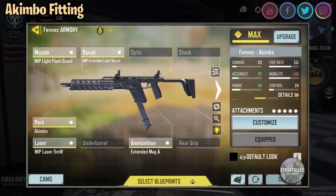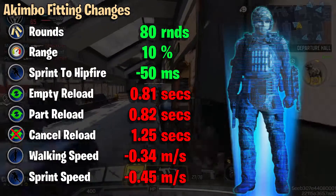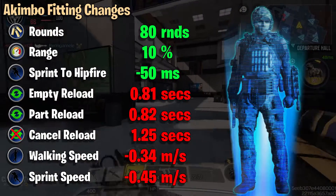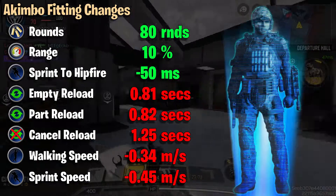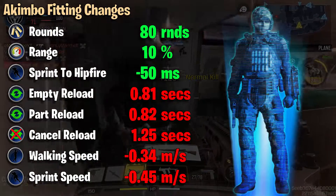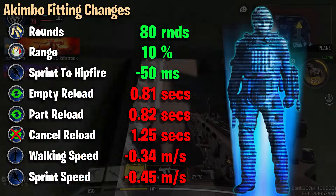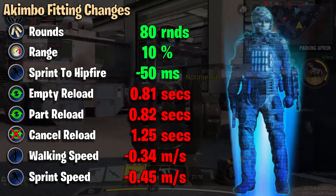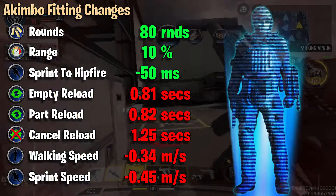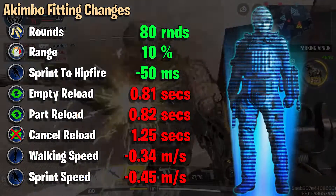So how does the akimbo fitting change the stats? We're at 40 rounds per weapon, or 80 rounds in total. Range has been increased by 10 percent. The sprint-to-hip-fire has been improved by 50 milliseconds, so we're now at 150 milliseconds. Reload speeds increase drastically — an empty reload is now 2.68 seconds, part reload 2.42 seconds, cancel reload 2.28 seconds, so you won't notice much benefit from cancelling. Walking speed is down to 4.81 meters per second, sprint speed 6.27 meters per second, or 6.89 with Lightweight.